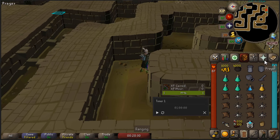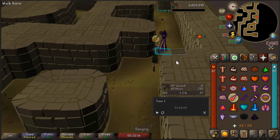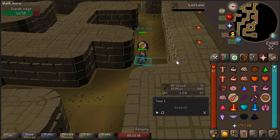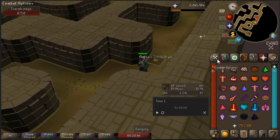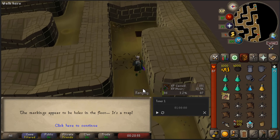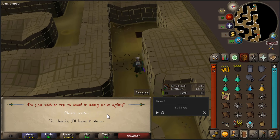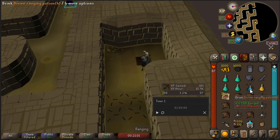If you're using RuneLite, add the scarab mages to NPC indicators as we will need to kill these ones first. They deal the most damage and can hit up to 17s — that's why we're wearing high magic defence armour. Before we go down the second ladder, first search the floors for traps. You can get unlucky and take around 20 damage, so pot up and enable Protect from Missiles.